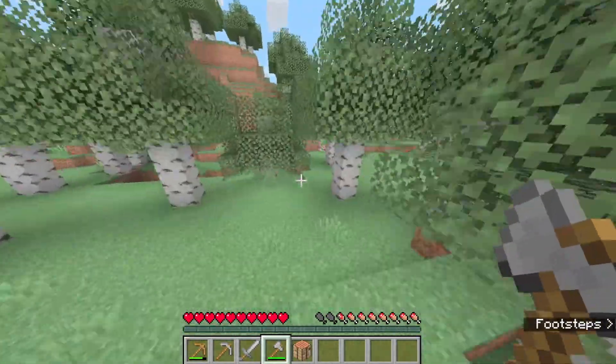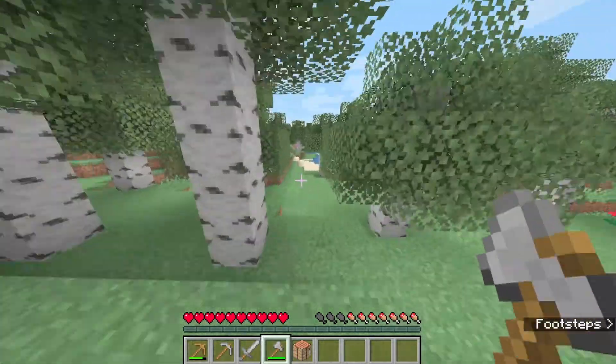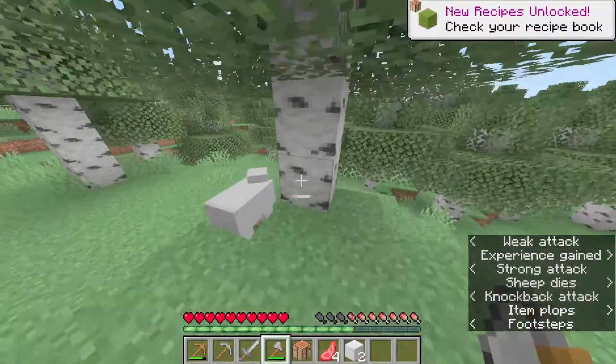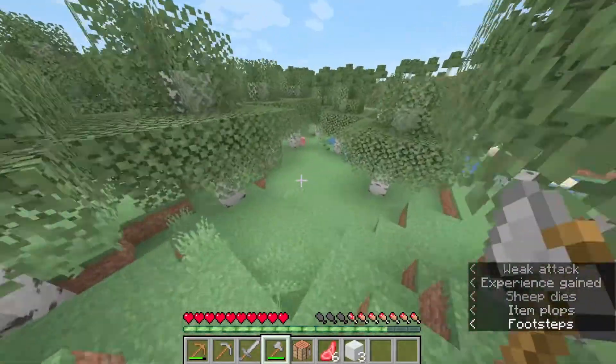As a noob, I will always kill cows as well as sheep because I love sheep — don't judge me. And whenever you're going to mine, just take a bed with you so that you can set a spawn point. After slaughtering some sheep, cows, and fish mercilessly, I went on my adventure to find diamonds.